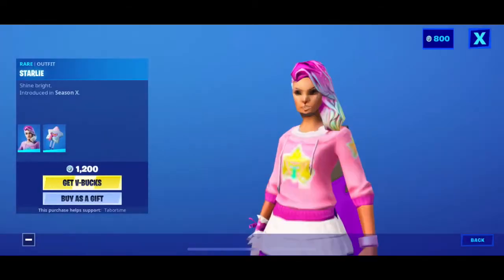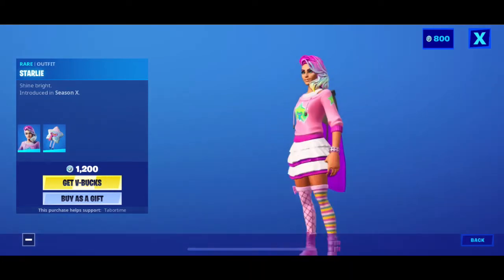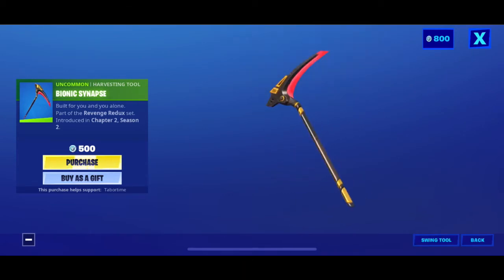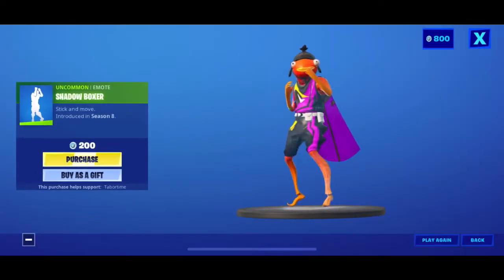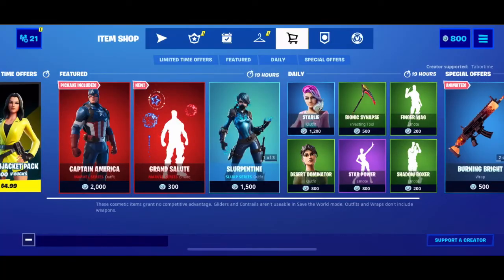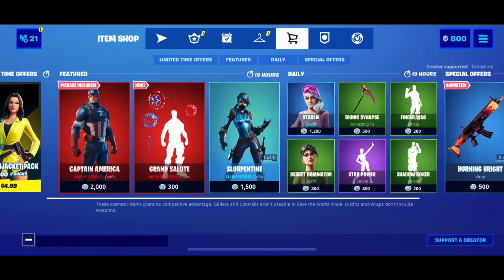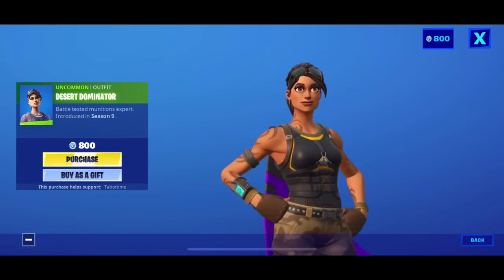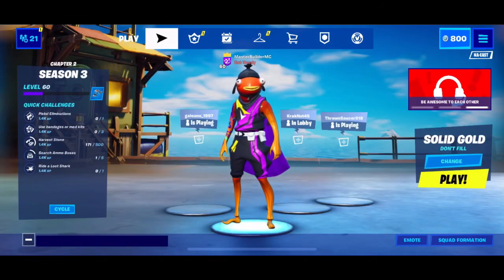Starly — her back bling is goofy and funny, she's very bright. You have the Bionic Synapse — I might be saying that wrong, sorry — pretty cool pickaxe. You have Finger Wag, Shadow Boxer, and Star Power emotes. And you have the Desert Dominator, which is like a default skin with new clothes. Then you have those special offer skins and the new ones — basically that's it.